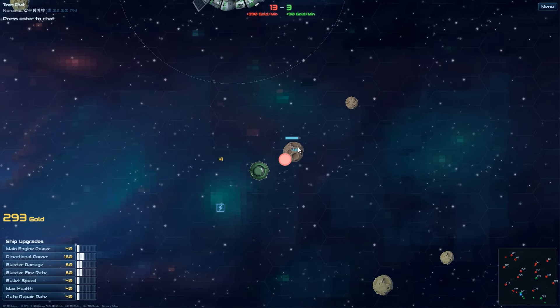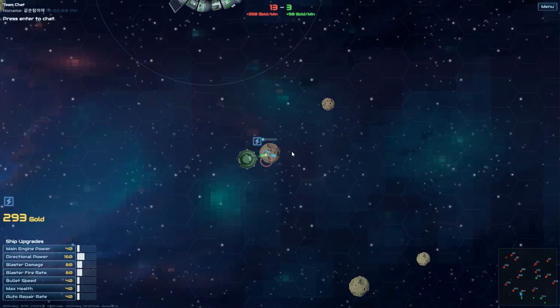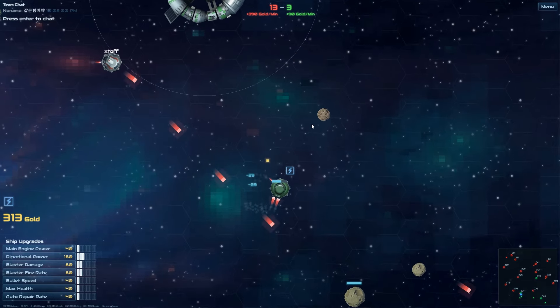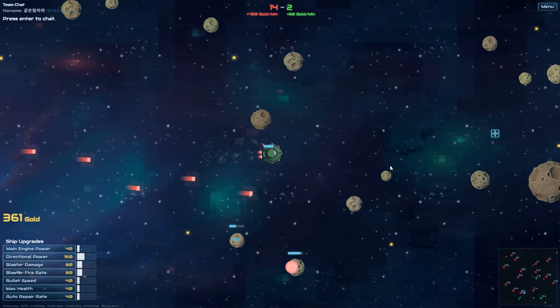If I get enough gold, I can actually upgrade it so that it has weapons, which I think I will do now, because that will make it stronger for my team and earn more gold per second. I need to get to 500 gold. Give myself a bit of a speed boost there. Red is close but he's using the cloakers, I think. I'm out of there - woohoo! Just as well I had that speed boost.